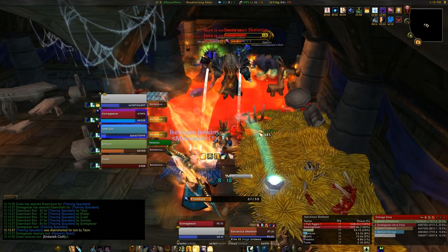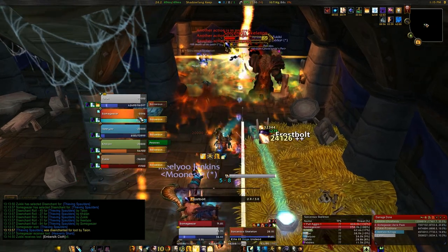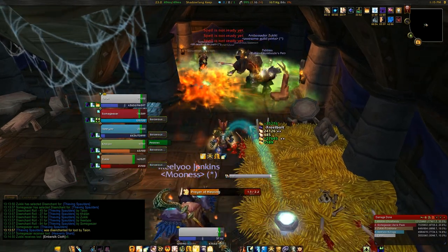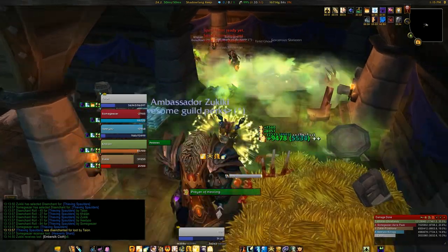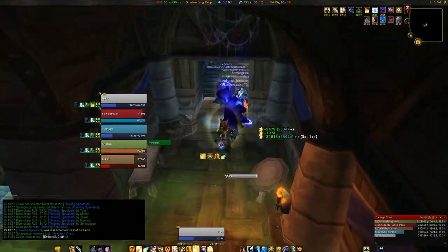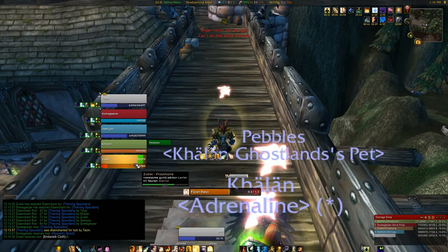So most of my healing is actually done by those two spells, Smite and Holy Fire. They get healing done by the Atonement talent, which heals a nearby ally with the lowest health whenever my Smite or Holy Fire deals damage.